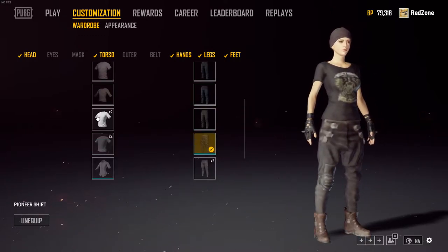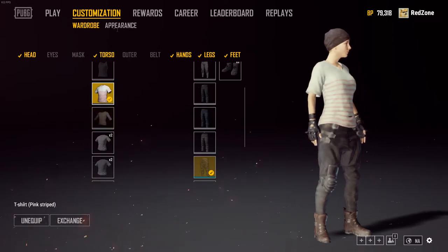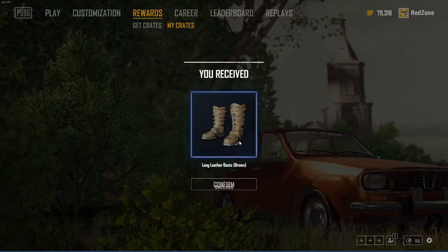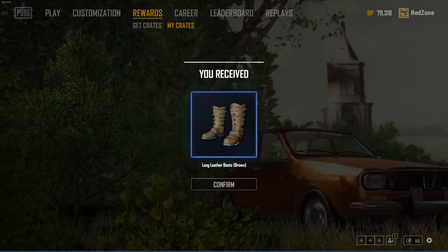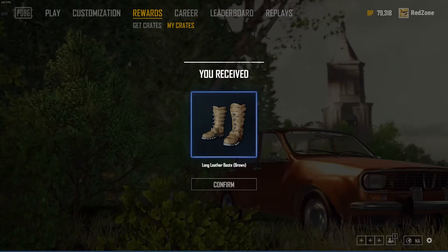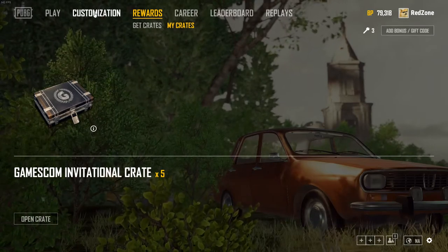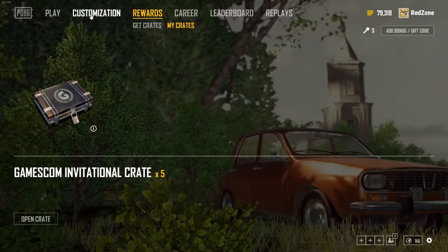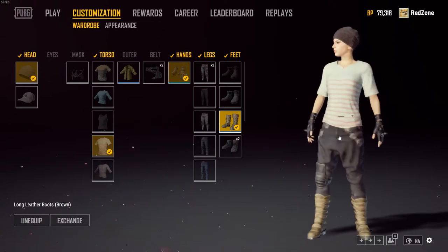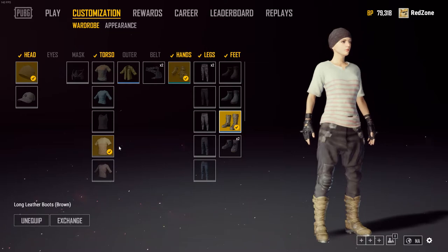Oh, you get the shirt on the test server? Interesting. Alright, I have one more. We got some brown long boots — what's the percentage of those? They look pretty bad. 5%. So we didn't get anything above 5% out of this crate. We got 79k credits left, so we can use those next time a crate comes out, or wait a week and get more crates on the test server if they leave it up that long. Hopefully this gets pushed into the game real quick.